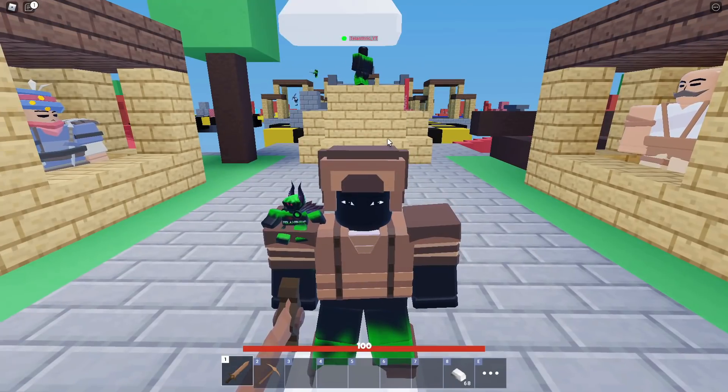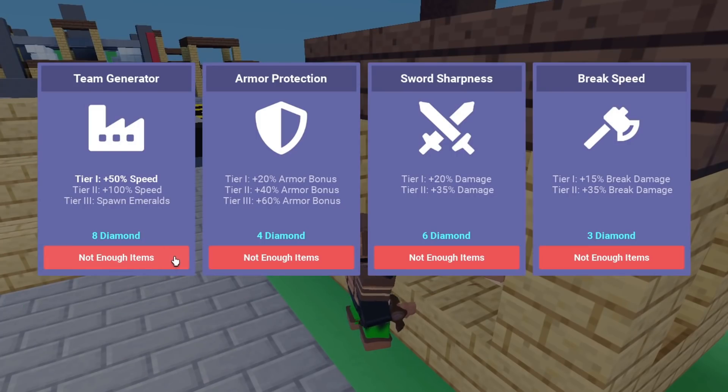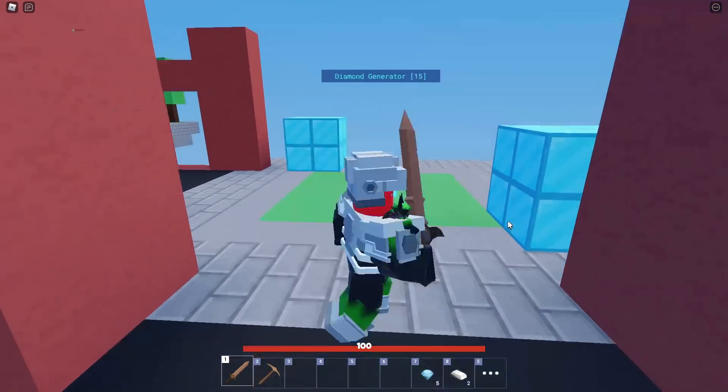One of my teammates broke blue's bed, so we just need to stop anyone preventing us from getting diamonds, then rush the last team. Get tier 3 gen as soon as possible, then get armor protection tier 1, sharpness tier 1, armor protection tier 2, sharpness tier 2, then armor protection tier 3 — in that order. Don't upgrade break speed; it's actually break damage, not speed, and it doesn't seem to make a noticeable difference. Only upgrade it if everything else is maxed.